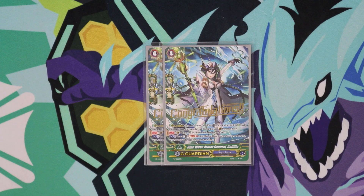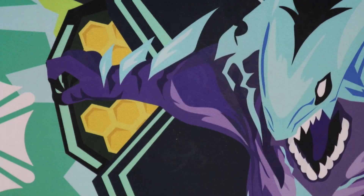We run two G-Philia. The reason we run her is because for a single Soul Blast, you can flip her face down from face up, and then pick one of your units — whether in a circle or in your damage zone — and flip it face up. So basically she can Countercharge, and she can unlock. This is great for facing against Link Joker that locks your units, and it's great for being able to Countercharge when you're in a pinch. You definitely want to run at minimum two G-Philias.